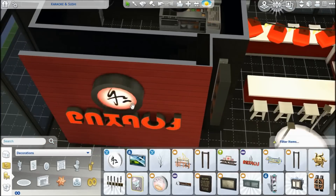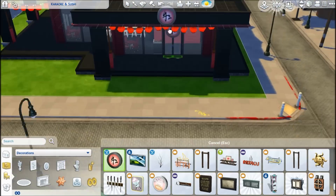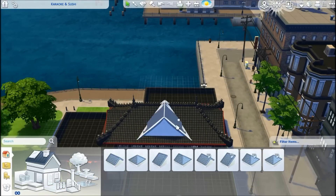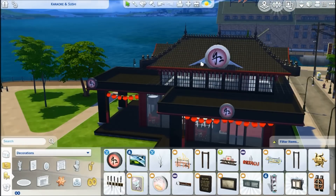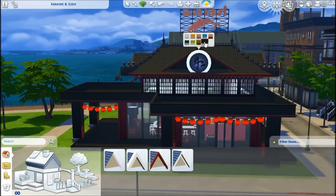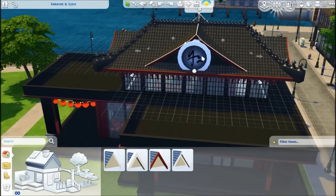In the interior, I also used paper lanterns. I found - I guess from the dine-out pack or get-to-work pack - some nice signs with Asian-looking designs. Maybe even from Spa Day, because Spa Day was really Asian inspired sometimes. They were really, really perfect for this build, so you can really recognize it as an Asian-inspired build.